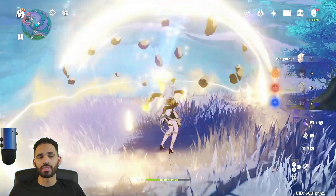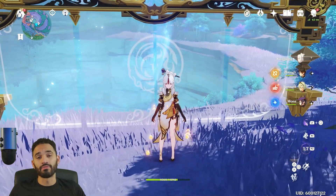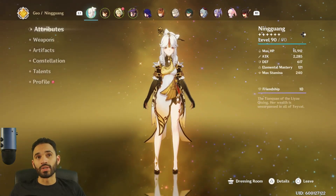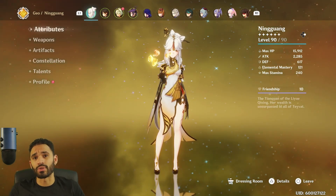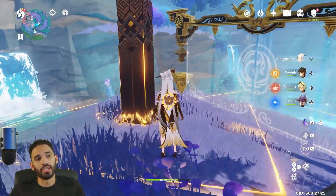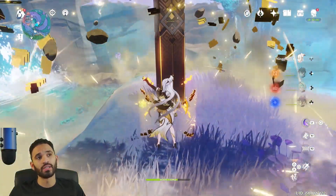The Jade Screen also lasts a long time and blocks projectiles — if anyone tries to hit you with a projectile while you're behind it, it hits the screen first. The Jade Screen has a fat amount of health: at level eight it's 73.8% of Ningguang's HP. My Ningguang is at about 16K HP, so that's about 11K damage it'll absorb before shattering. It's also considered a construct and will pulsate with Zhongli's pillar, which is amazing — her and Zhongli are a match made in heaven.